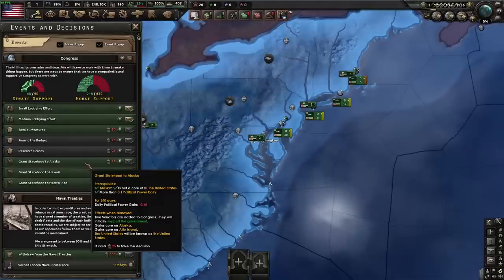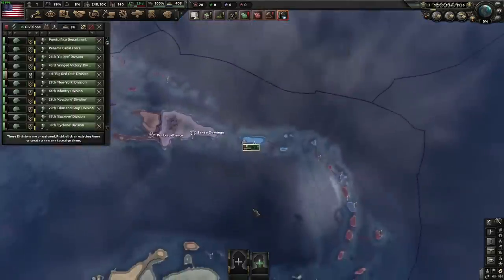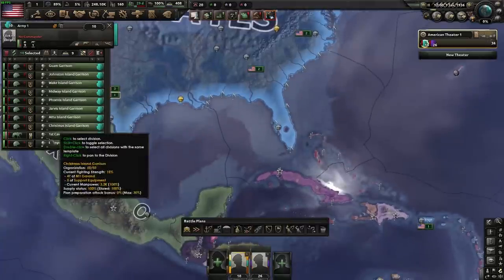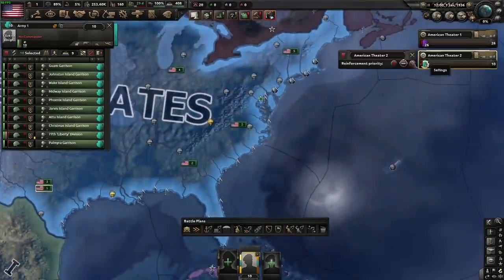The first thing we need to do is not select a focus and then grant statehood to Alaska. For our army, we are going to select everything. We are going to grab the infantry and the National Guard divisions, split those off, and then we have these 10 divisions. We're going to swap the cavalry to the garrison just to get the equipment back from it, and then we're going to stick it in a separate theater and just leave it there.